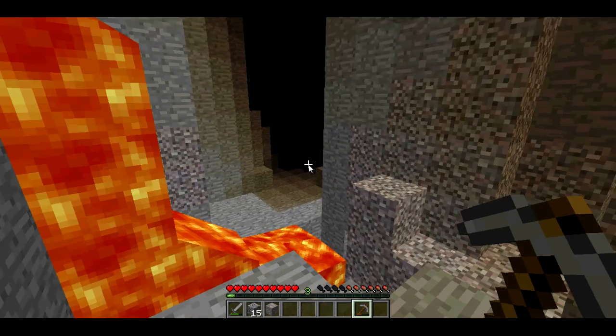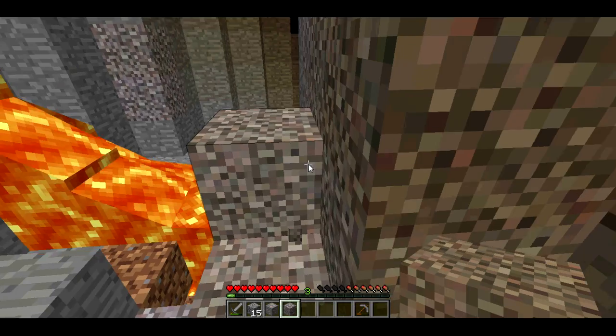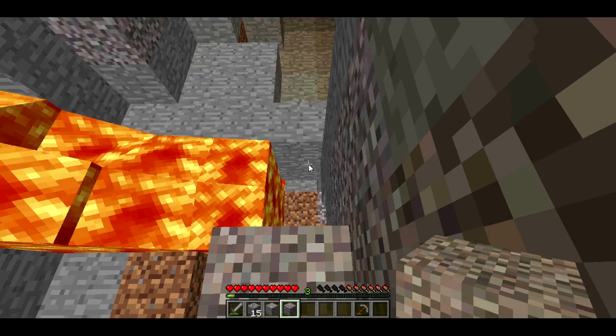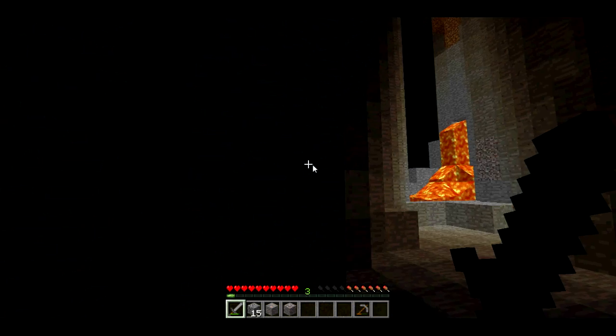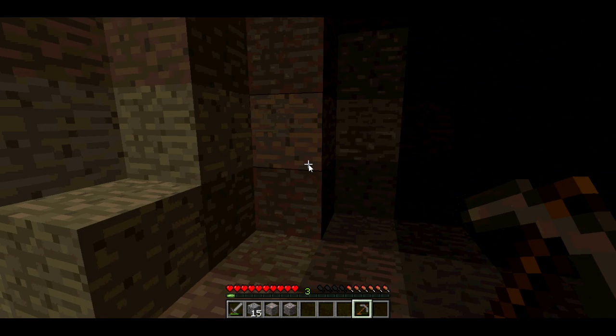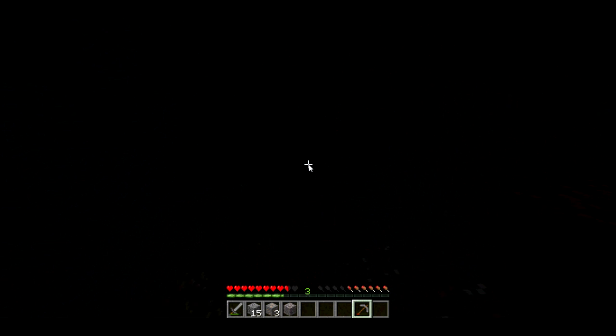Now I can make some flint and steel — kind of excited about that. I'm just going to dig my way. Use this gravel to good use. I hear some music — it's probably close to something interesting. Oh yeah, more iron! This is what I want guys, I just want iron so I can make some iron ingots. I'm going to get lost in this thing, too, probably. That just creeped me out. You guys have no idea — I get freaked out when I hear zombies and crap. I just go ballistic.